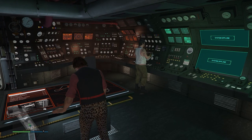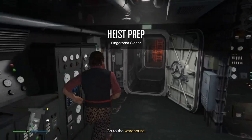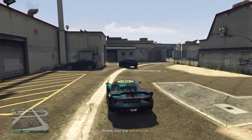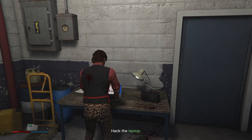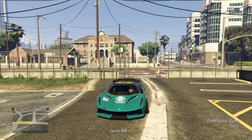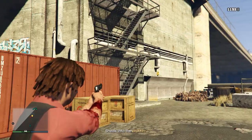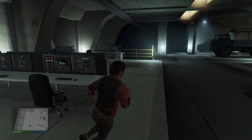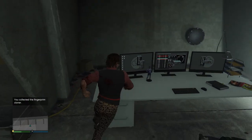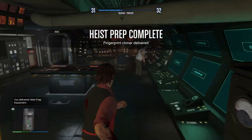For the third setup, go to Prep, Equipment, then Fingerprint Cloner — this one is way easier. Go to a warehouse in Los Santos, take out the security cameras, head inside, take out the three or four people there, and hack the laptop. Then go to the archive next to the Freakshop, take out those security cameras, head inside, find the fingerprint cloner at the very end, and it'll automatically collect. Deliver it to the Kosatka and the setup is complete.